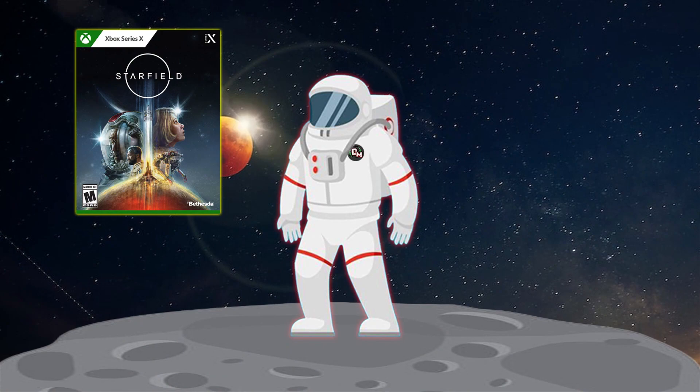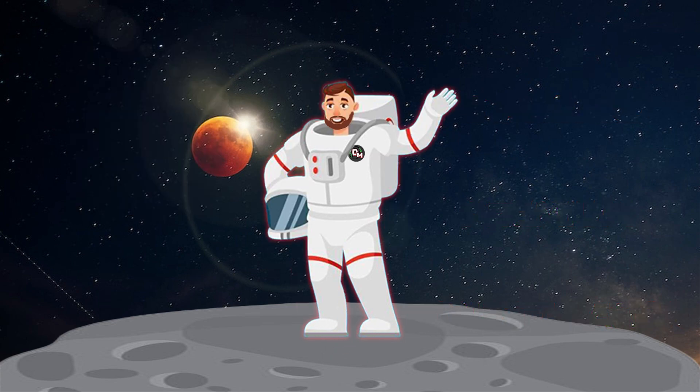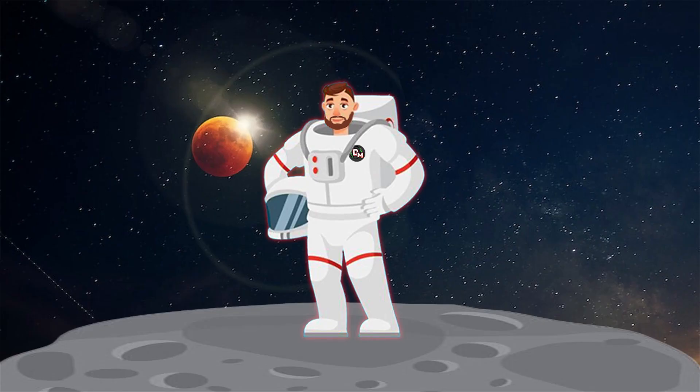Starfield is coming to Xbox and PC on September 6, 2023, in three different editions: Standard, Premium, and Constellation. Hey there, I am Doodleman149, and today I'll be taking you all on a guided tour of what we know about Starfield's Constellation Edition, including its price, what you get, and where to find it.